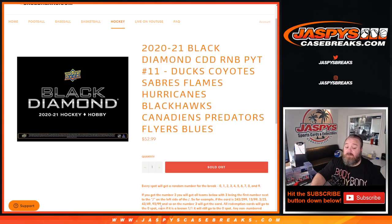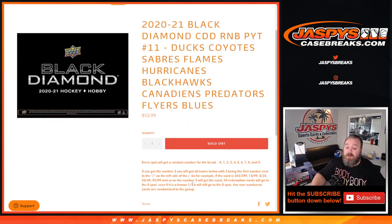All redemption cards go to the 0 spot, even if it is a known 1 of 1, it will still go to the 0 spot. Any non-numbered cards will be randomized to the group in one lot at the end of the break.